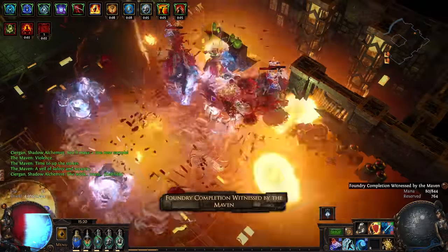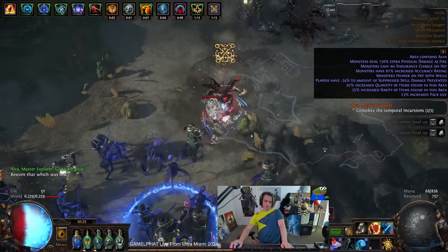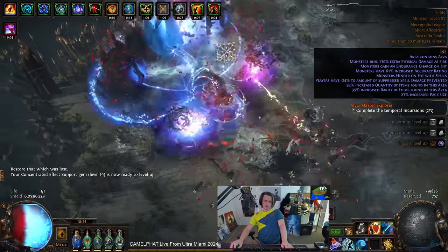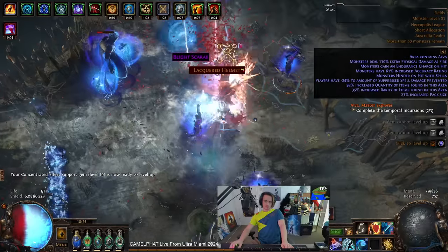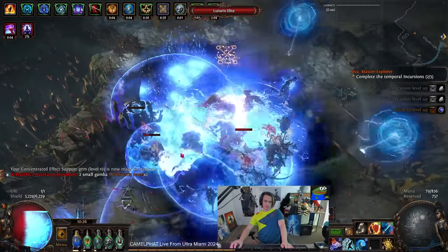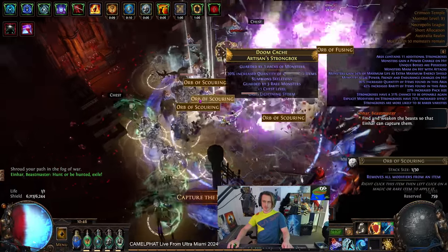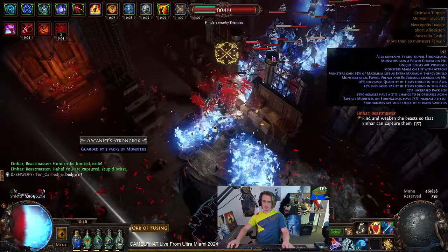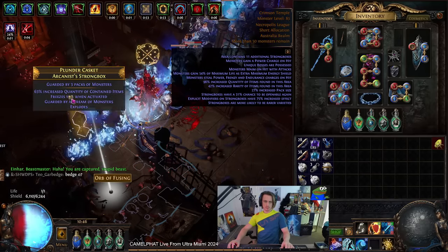Building with Aegis Aurora is still pretty insane in modern POE. What you've got is gaining some energy shield back based off of your armor every time you block. This character is built into maximum attack block and almost maximum spell block. That is with glancing blows, so you stack a lot of armor, you stack some block, you get a decent amount of energy shield. I've also gone for 90 max res for all three of my resists with Melding of the Flesh. You get good energy shield back whenever you block.